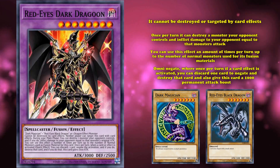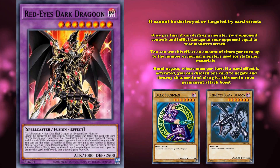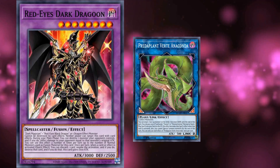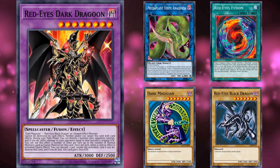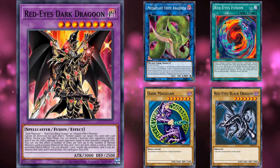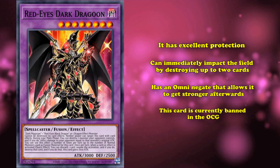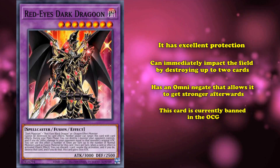And lastly, it has an Omni Negate where once per turn, if a card effect is activated, you can discard one card to negate and destroy that card and also give this card a permanent 1,000 attack boost. This card is also incredibly easy to bring out as long as you play three Garnet targets in your deck, as Predaplant Verte Anaconda is a Link 2 monster that can be brought out with any two effect monsters and can allow you to send Red-Eyes Fusion from your deck to the graveyard, which lets you send Dark Magician and Red-Eyes Black Dragon from your deck or hand to special summon Red-Eyes Dark Dragoon. So with proper setup, any two effect monsters can turn into Red-Eyes Dark Dragoon. This card is currently banned in the OCG for being too strong, but is currently unlimited in the TCG and might be hitting the ban list in the future.